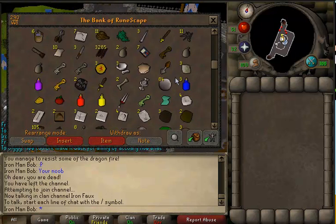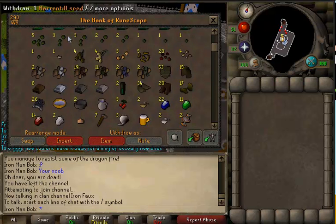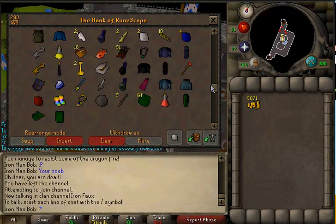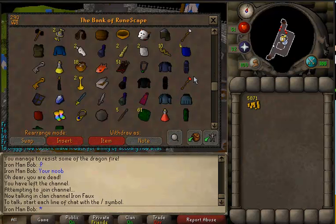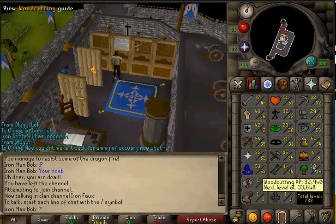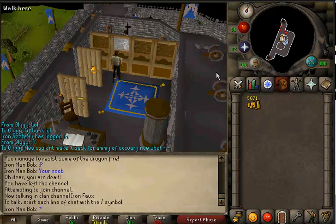What all did I lose? Helm, boots — which isn't really too important. I lost a talisman, I need to go get that right now. About 400 bronze arrows. So that's death number one of this series — I mean, it could have been worse, I could have lost some of my d-hide. Let's go and re-bond some stuff. I lost my amulet of accuracy and I cannot get that back, so I have to either train crafting to get a strength amulet or do something else.